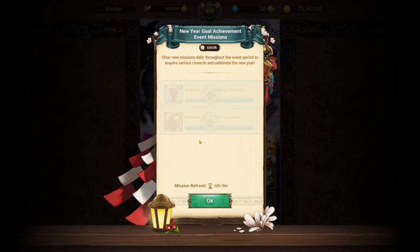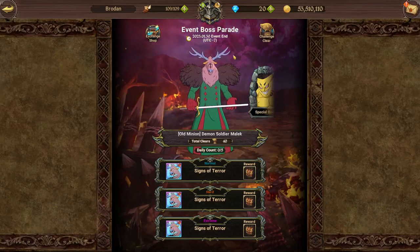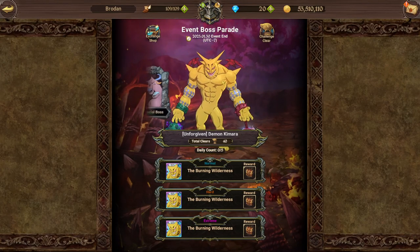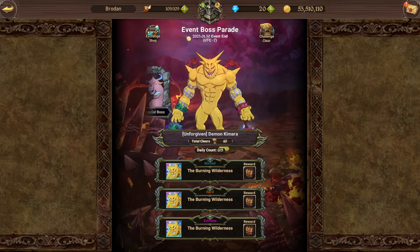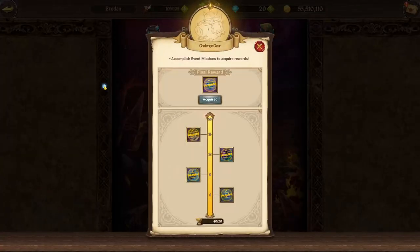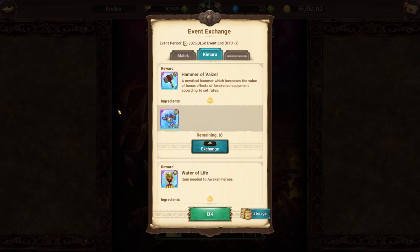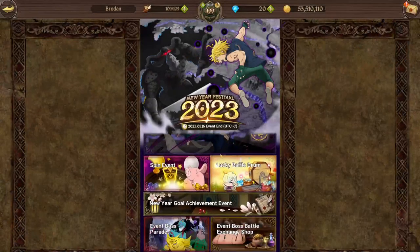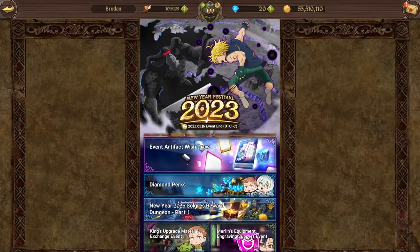I believe this one is sticking around to the 30th as well since it's only just come out recently — it gives you a couple of little rewards each day, so it's always worth doing. The event boss will also stick around through to the 30th because we've still yet to get the final goat head boss — still got the blue guy with the horns to come. We've had Rudolph and mace guy, and goat guy is still coming. Make sure you finish your challenge clears — Malak and Kamara. I'm still finishing off my runs on Kamara. That's sticking around to the 30th, as is the artifact event, so we're all good there.